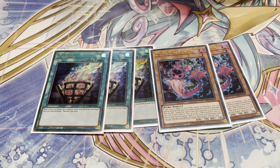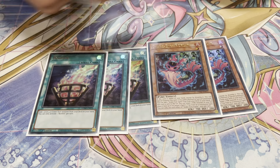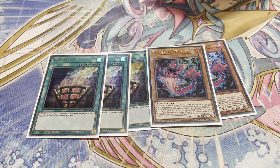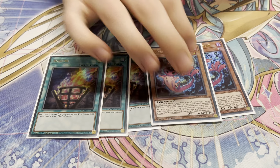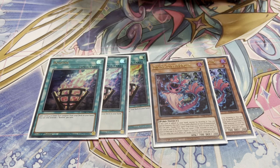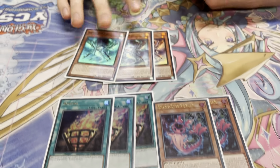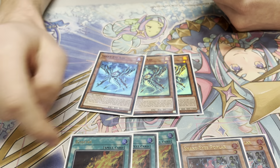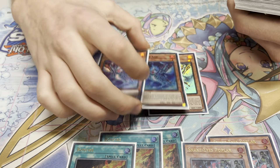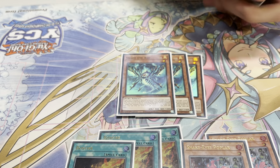Bonfire is basically a Rota that searches — it's actually called Poplar. It just searches Poplar, but Poplar gets a special summon and searches on summon. It's pretty insane — it goes to the spell-trap zone. Then triple Ash as the best normal summon: on summon its effect is the same as Bonfire, you just add Poplar. You can pop off pretty hard.